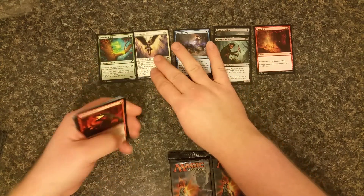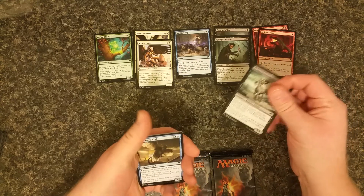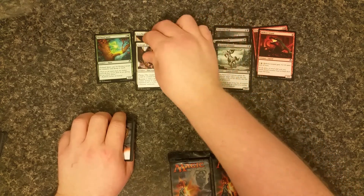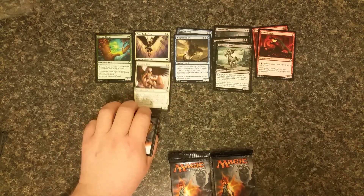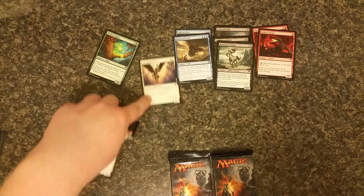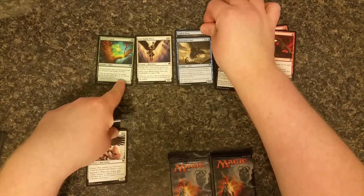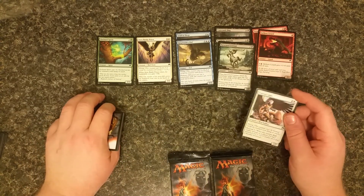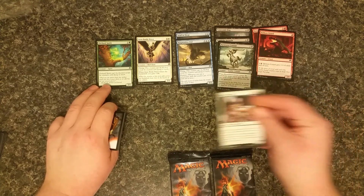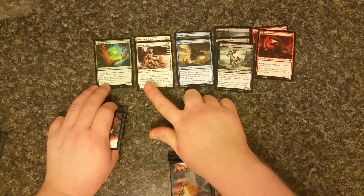They're not really in order at all, but kind of in order. Bellows Lizard, Stalwart Avon, Return Centaur. No foil in this pack. Ring Warden Owl. White creatures with flying are actually really, really good in limited. Even this one — six mana for a three-three with flying, gaining three life. It's not bad, probably worthwhile in a deck. At common level, these flyers are really, really good. With three toughness, this actually becomes a two-four once the Renown hits.